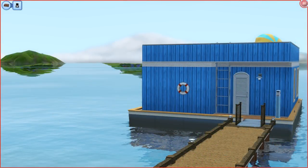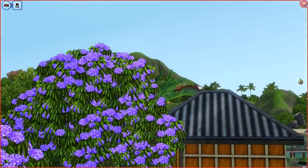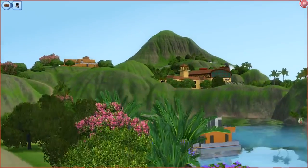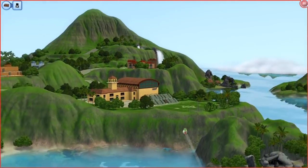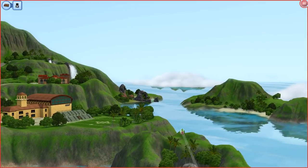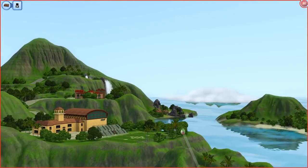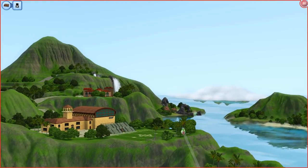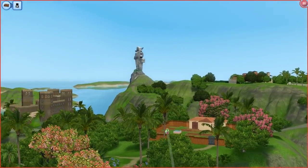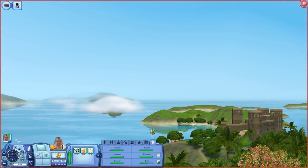We are now in game. If you guys have never seen the world of Isla Paradiso, this is kind of what it looks like. It is a beautiful full world of ocean views and beautiful mountains. Of course there are those hidden little islands back there with the little clouds, which I honestly thought was such an awesome addition. You have to kind of work to explore everything, work to unlock everything. I just thought this world was so well done.